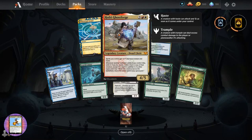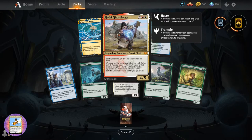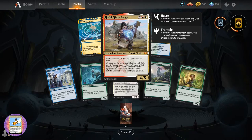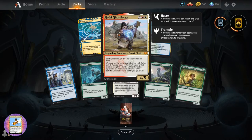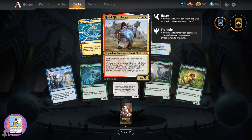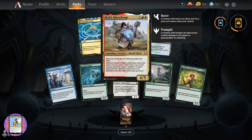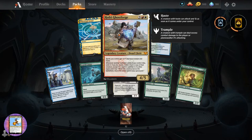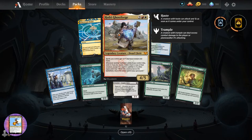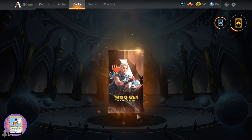A mythic! Hovrey Ghostforge for five - legendary creature Dwarf Cleric. Spirits you control get plus one and have trample and haste. From another non-token creature you control, exile it. If you do, create a token that's a copy of that creature, except it's a spirit in addition to its other types. When this creature leaves the battlefield, return the exiled card to your graveyard - a bit of extra value on that one.